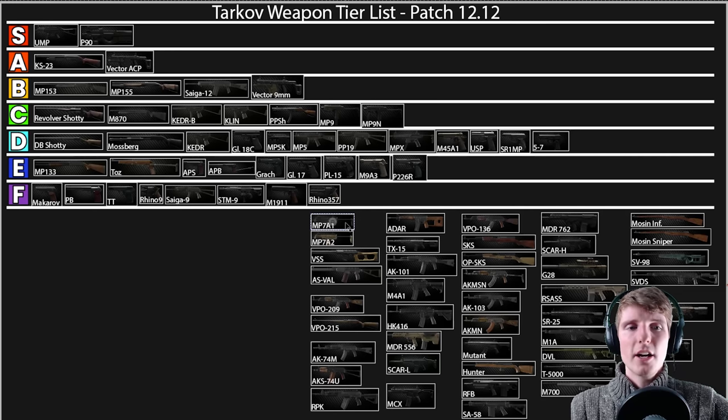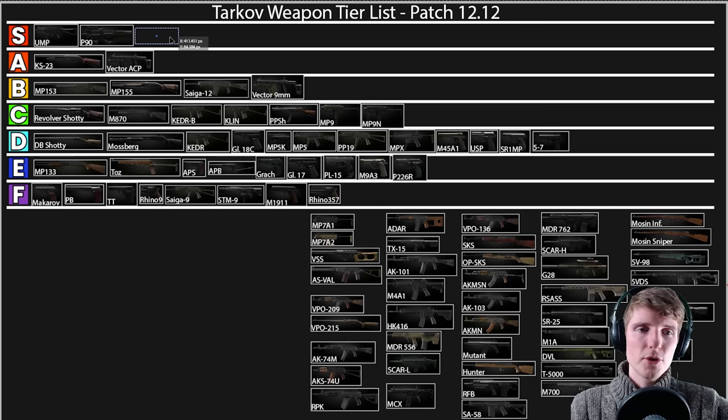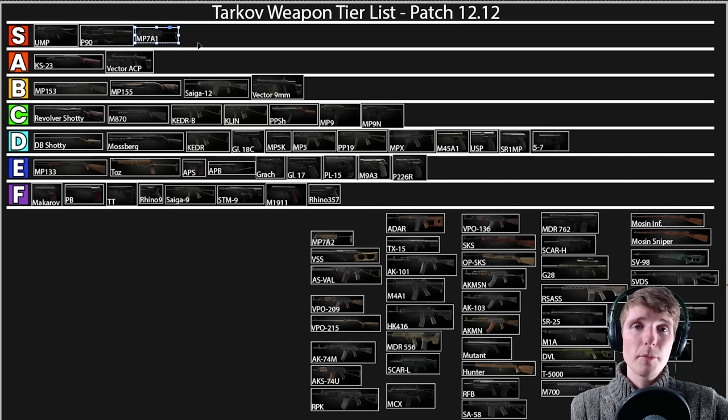The MP7 is also top tier — super good. A bit more close range; you can't laser people at medium distance like with the P90, but it packs an incredible punch. The FMJ rounds are really good. The MP7A2 is a bit more expensive but more moddable; it performs a little bit better at range. Both are amazing just because of the ammo. The recoil can be tricky to tame but it shreds people if you use it for the right purpose — absolutely insane.